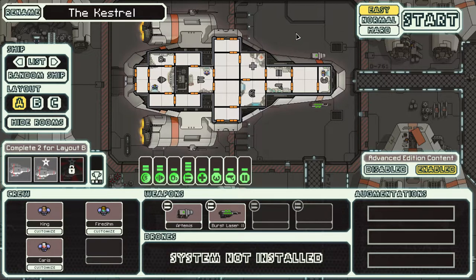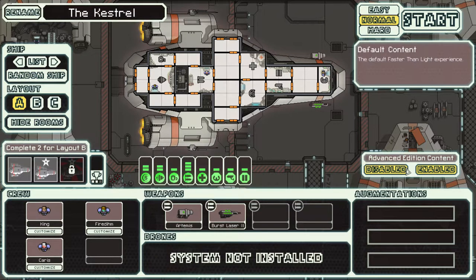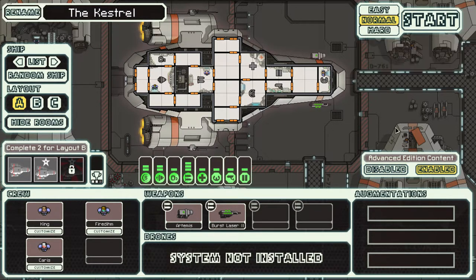Easy mode is still pretty challenging, so that might be good after a couple games to get the feel. I'm going to play on normal with the basic ship. There's a free DLC update that added a bunch of new stuff — you can disable it to make the game simpler, but I would leave it enabled because there's a lot of really cool things like hacking and various other features.